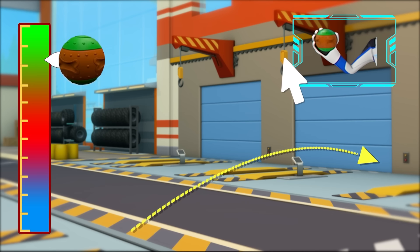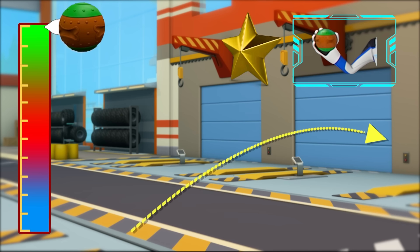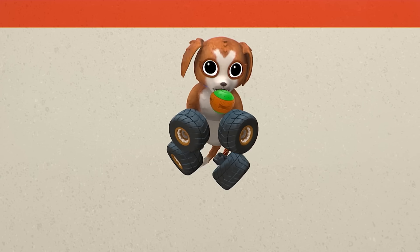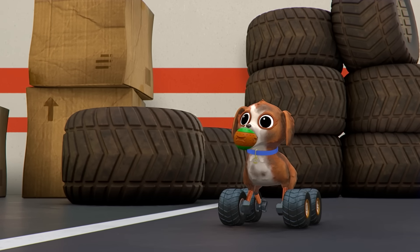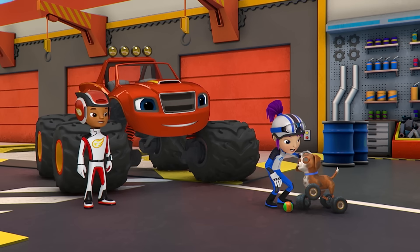To throw it far, let's click when the ball lands on green! Great throw, Bella — you're really strong! She got the ball! Good job, Chassie!